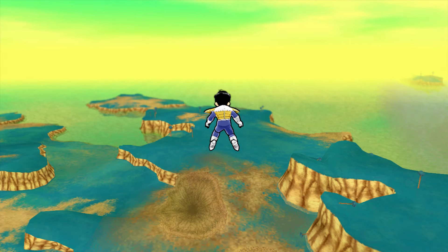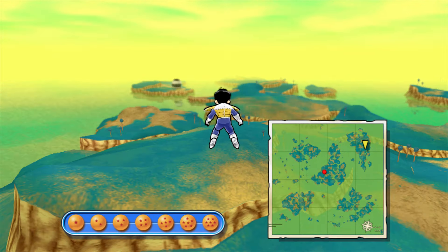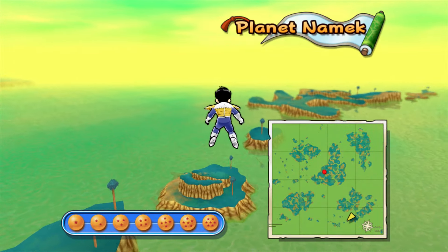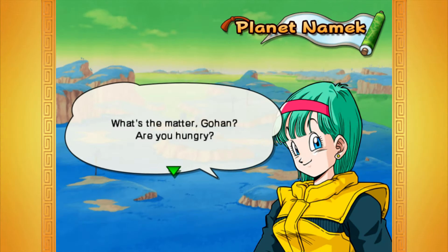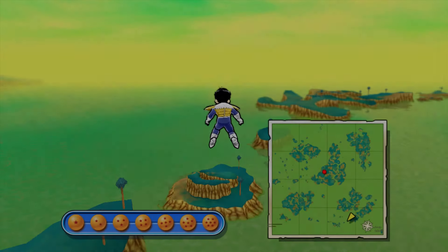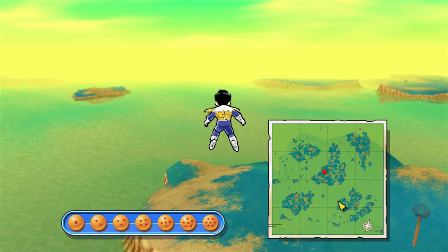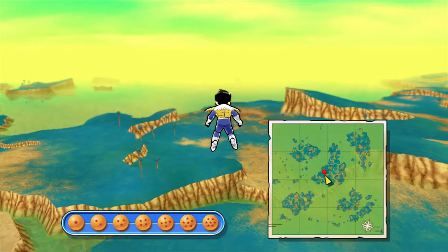Now we are going to do side quest one — there's only one side quest in the Namek saga. We head down to the south area. It's the Bulma event where she gives us a random item capsule and made us a chicken and egg bowl. I wish Bulma was a playable character — I feel like she'd have some funny moves.